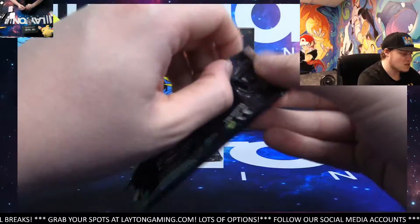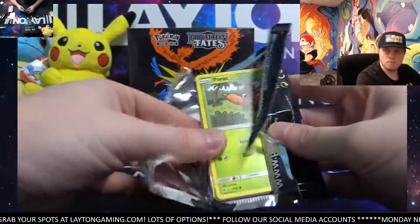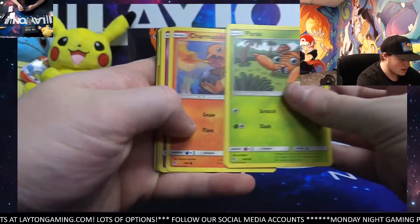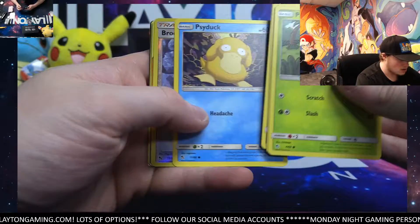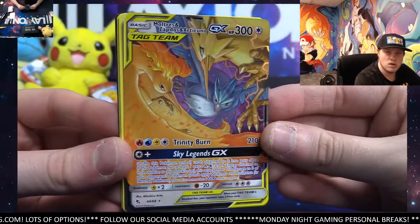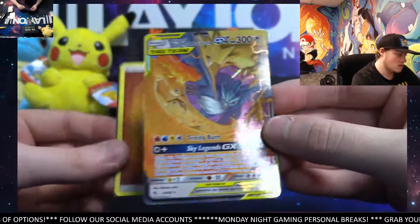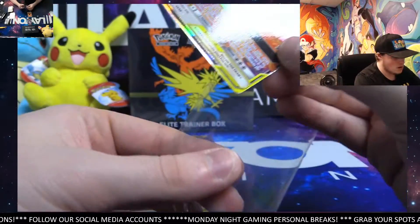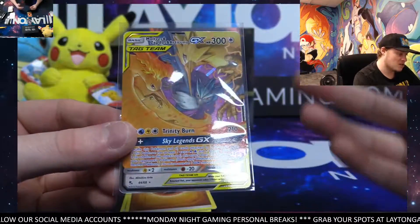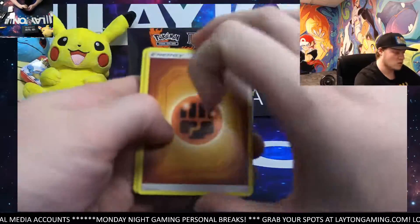Two to go — come on, let's see one of those full art shinies here. That is the gold. Got something coming up here. That's maybe a tag team? Brock's Grit and yeah, tag team — Moltres, Zapdos, Articuno. Just the GX, but very cool card though still. Tag team cards are always nice, especially when there's some kind of really obvious theme to it. Those ones are always super cool to have.